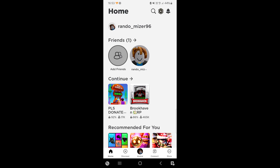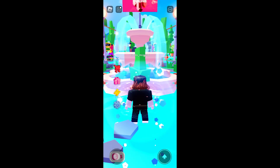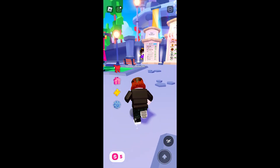This is how to make donations in Please Donate. You want to click on Please Donate and then play it first, and then once the world loads, you're just going to navigate to the stand of the person you want to donate something to.